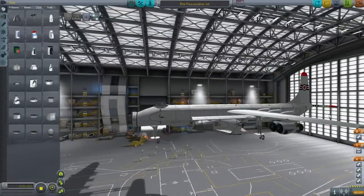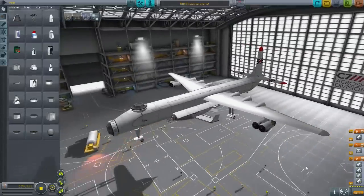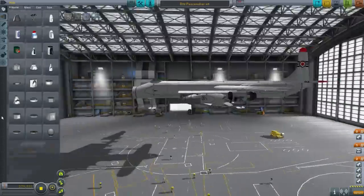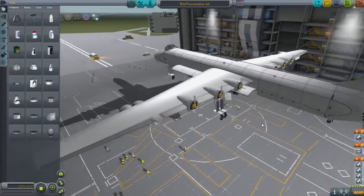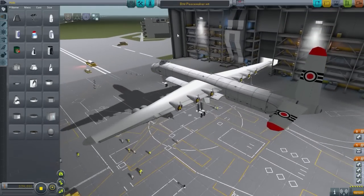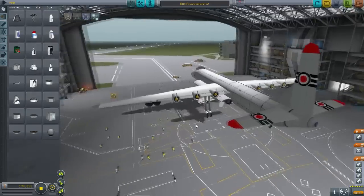Goblin, Peacemaker. It doesn't look good at all. Sorry for my terrible laugh. So we're using two mods today: the Fire Spitter mod and the Procedural Wings mod — I think that's what it's called. I'm fairly sure it's the Procedural Wings mod.